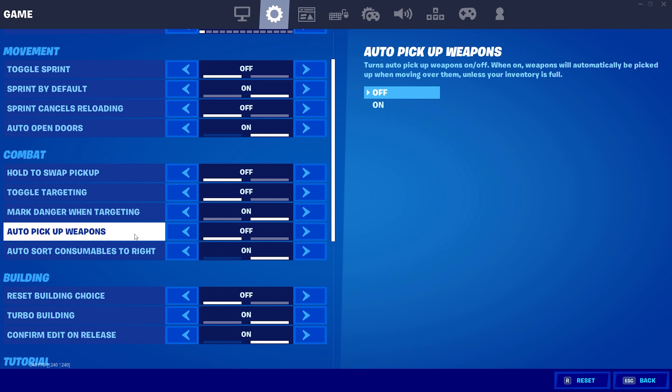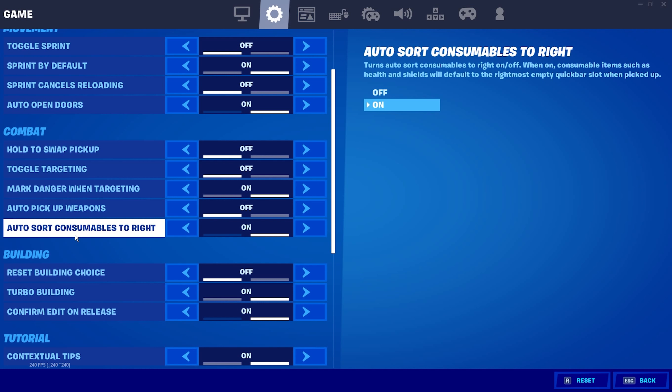Auto pickup weapons is turned off. That's a pretty weird setting — I've never had it turned on because it sometimes just swaps your guns. Auto store consumables to the right is always turned on. That's a very important setting because it automatically keeps your meds on the right-hand side of your loadout without needing to open your inventory.